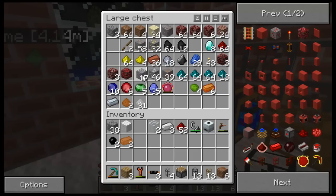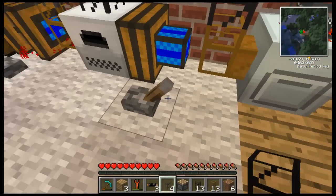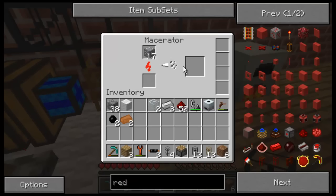Let's take some ore — hold some silver. Put the silver in. See, it's macerating the silver ore now.